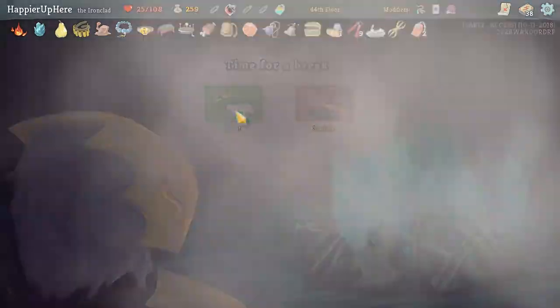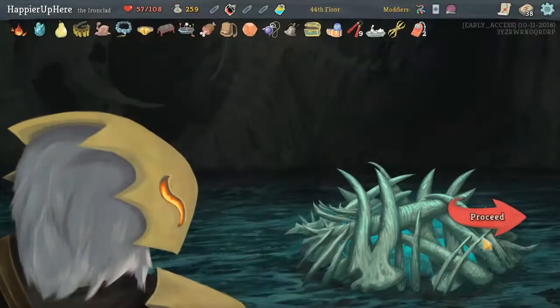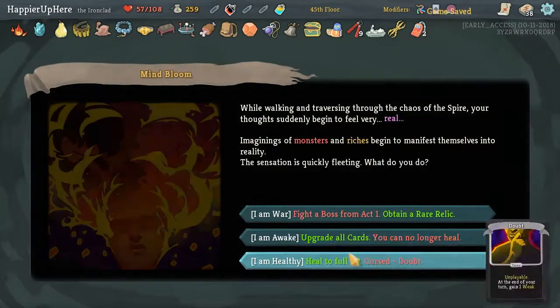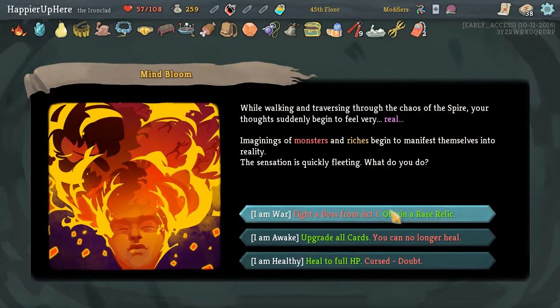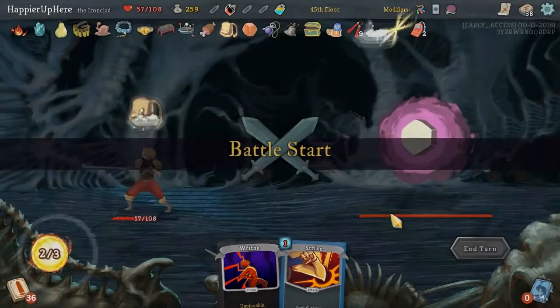Actually let's rest - we're not doing well on HP. Let's make sure we don't die in some random enemy. Let's obtain a rare relic.